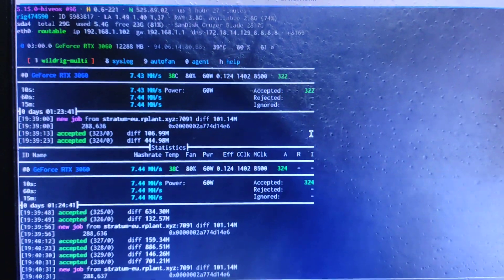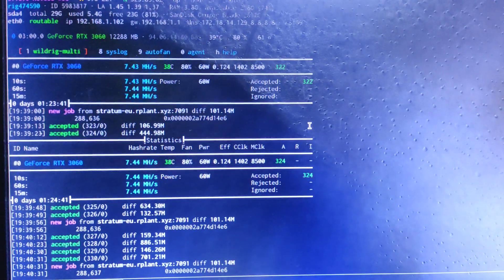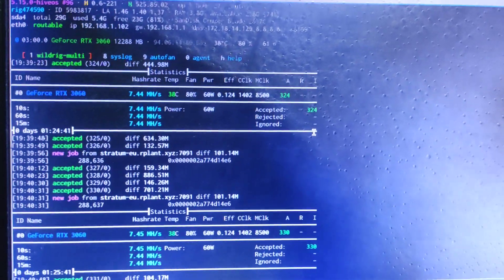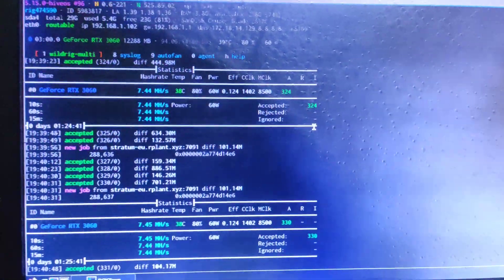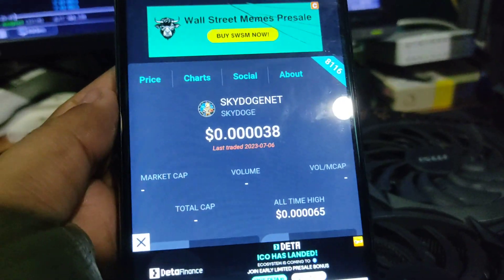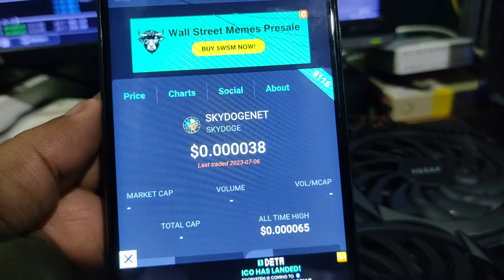What's going on everyone, hope you have a great day. I'm back with another video — this is an update about SkyDoge mining. In my previous video I covered how to mine SkyDoge using the WildRig miner and a custom sub-pool. Right now this is the update: the price is going down. The live price is 0.000038 and the revenue is going down on the SkyDoge network.